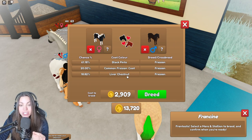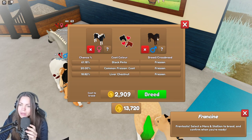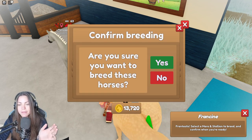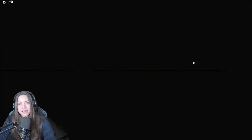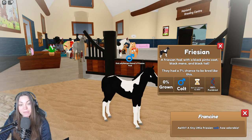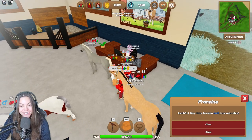It'd be great to have a liver chestnut. Are you a liver chestnut? Someone's given me a liver chestnut. Let's go for it. It's a V1 Frisian — it's the last day doing it. Oh nice, a little pinto. And it's a purebred! So that's great, that's really cool.